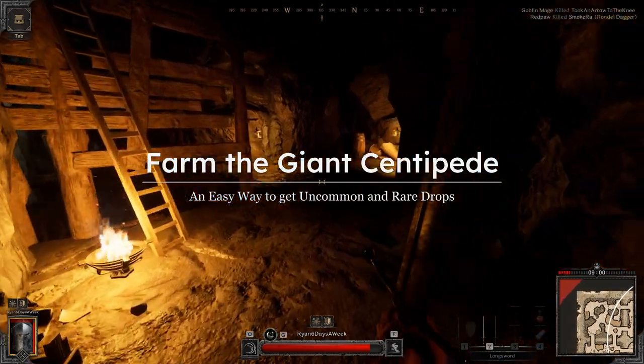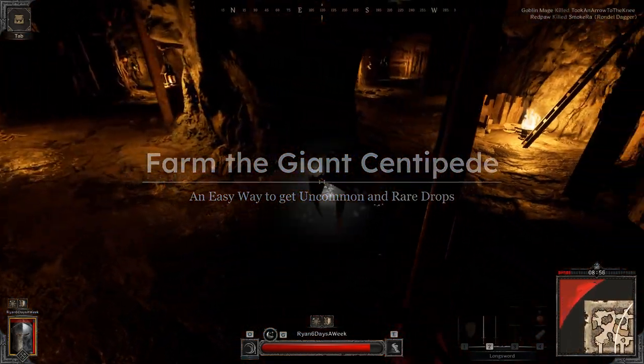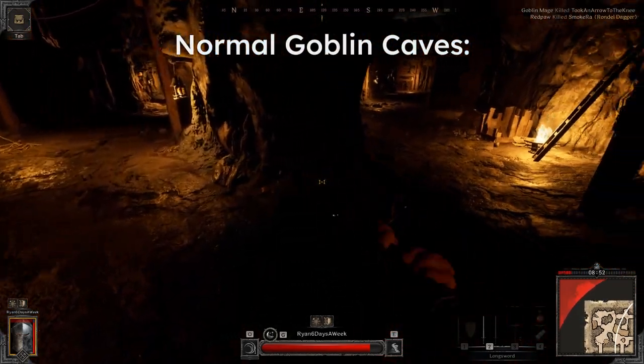But there currently exists a real easy way to farm uncommon rare drops that you can do in just base gear with any class. That is, by killing the giant centipede in the normal goblin caves.